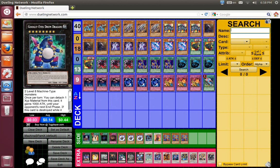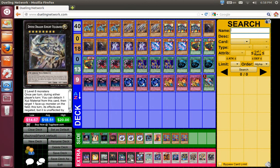Googly Eyes Drum Dragon needs 2 level 8 Machine-type monsters. I can use the Gimmick Puppets or Machina Cannon — overlay, make him, detach, make him a 4000. Play Limber Removal — that's 8000. Go for an OTK.